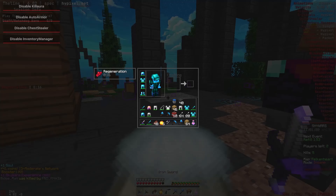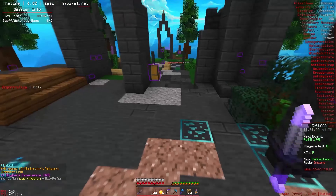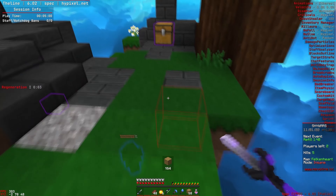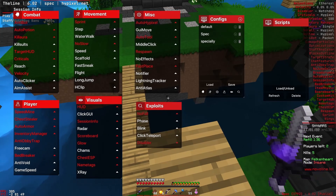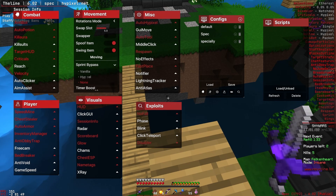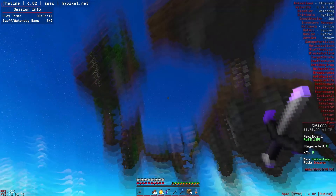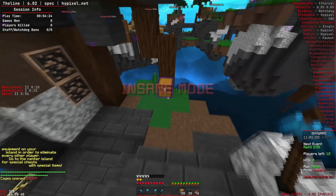I kept getting sent to Limbo so I actually turned on inventory cleaner when my inventory is open — I think that's because a lot of inventory checks were recently added to Watchdog. Let me show off the sprint scaffold real quick — I'm going to scaffold right here and put the sprint bypass on Hypixel. This is what it looks like, and as you can see it does flag. Let's play another game of Skywars and I'm actually going to win this time.